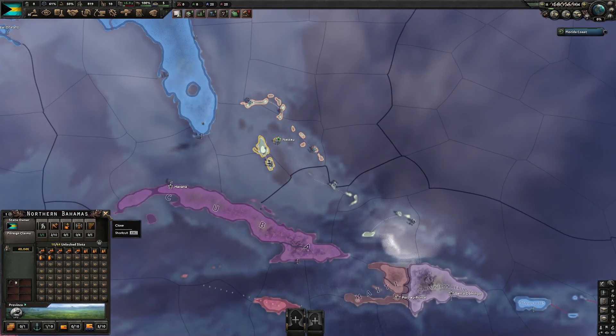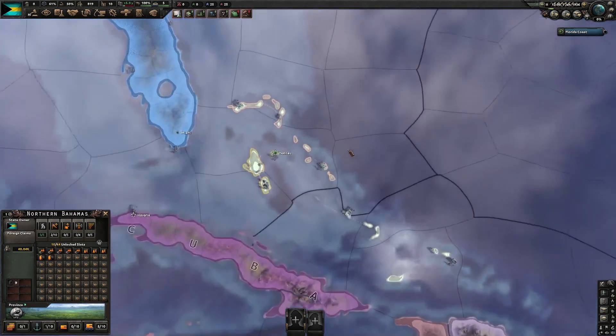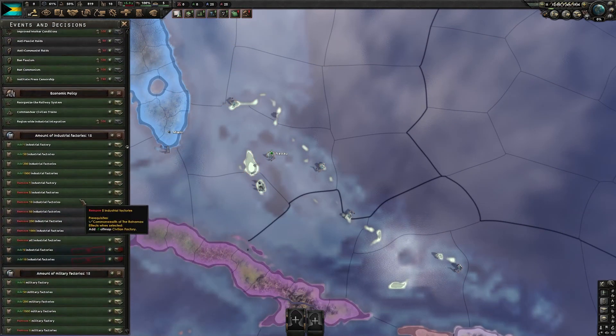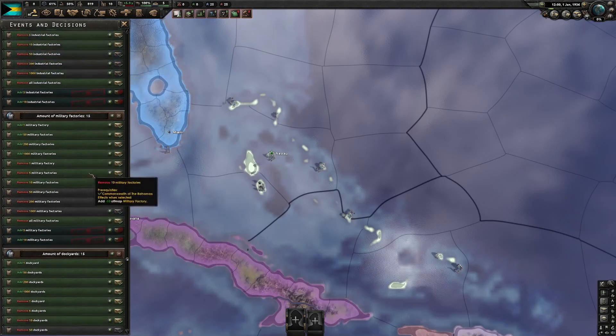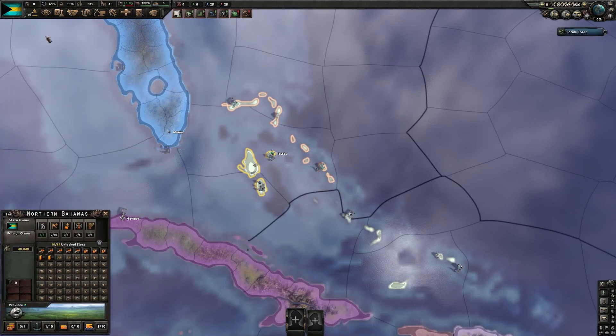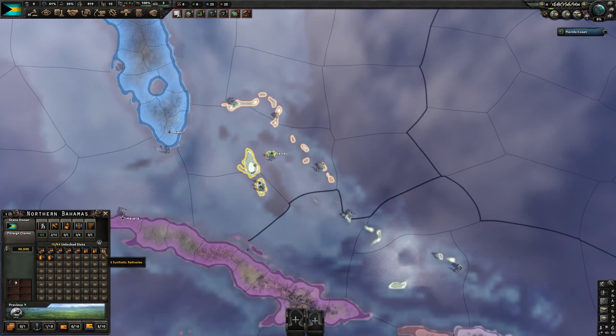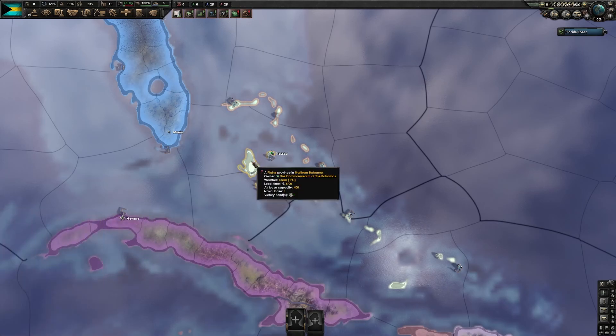We've got a bit of an interesting challenge today. There was an issue with one of my mods that made it so I could have more slots, but they're all locked because apparently this place started with zero building slots. So I had to do a workaround — I got a mod that allows me to have off-map factories. The only issue is that it's only military and naval, so we can't have fuel or anything like that. I went to my focus tree, got everything that would give me building slots, removed those buildings and added what I needed. I pretty much just maxed out on the fuel things and then added more civilian factories so we can get resources from those.